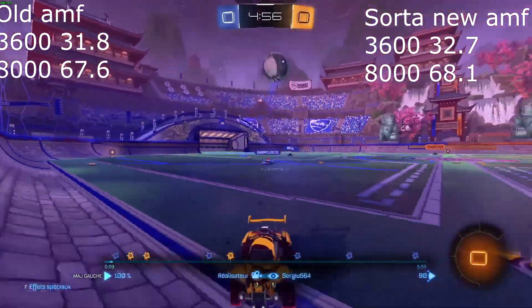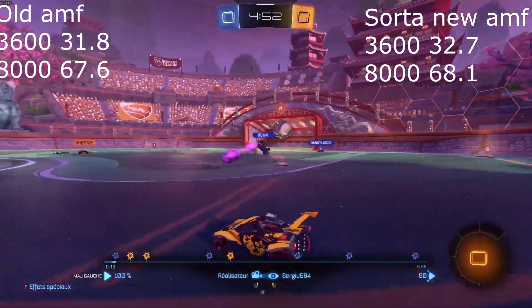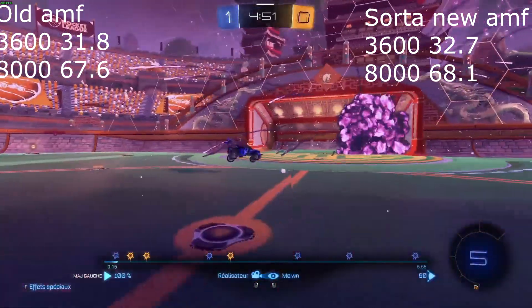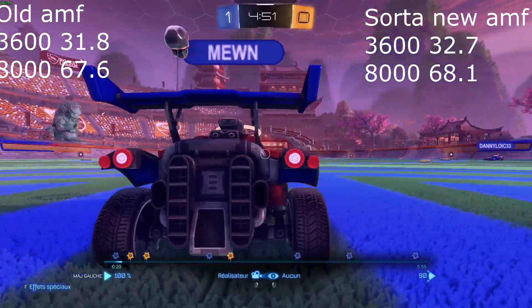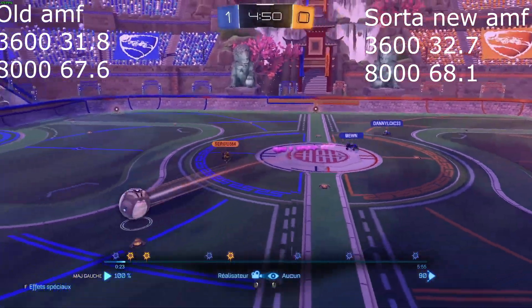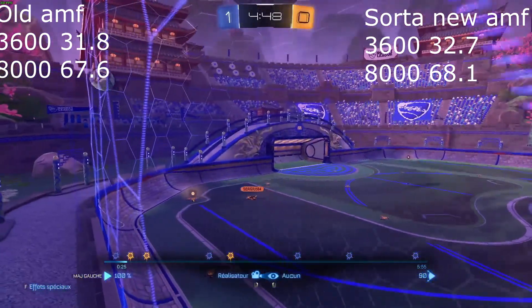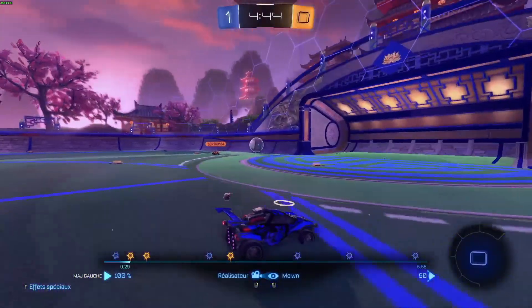Rocket League, which is a lot easier to encode, seems to be an outlier, as new AMF performed about a point better than old AMF. At a bitrate of 3600, x264 did 62, old AMF was 31.8, and new AMF was 32.7. With a bitrate of 8000, the results were 81.9, 67.6, and 68.1.